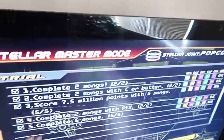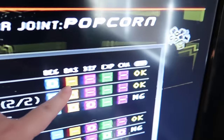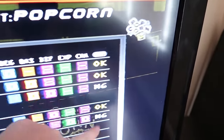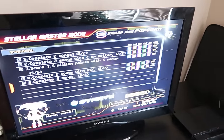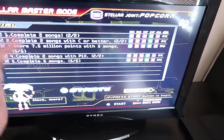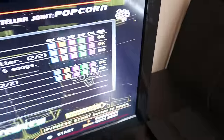You get a list of trials like 'complete two songs' and it tells you what difficulty you have to do it on. If there's a circle there you have to do it on beginner, and if there's a line it means you're not allowed to complete the task on that difficulty. Over here it's whether or not you're allowed to have modifiers - if it says OK you can go into settings and speed up the arrows or whatever, but if it says NG you're not allowed to tweak any settings. That can get tricky, like completing five songs on expert or challenge with no modifiers.